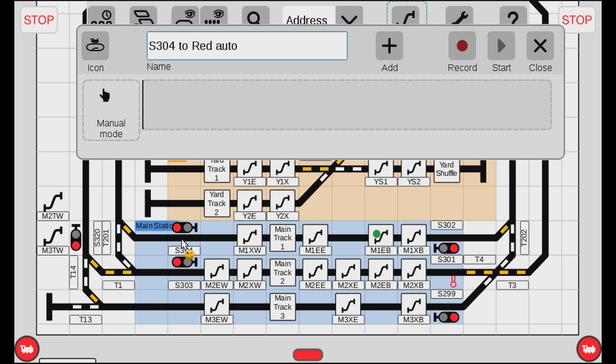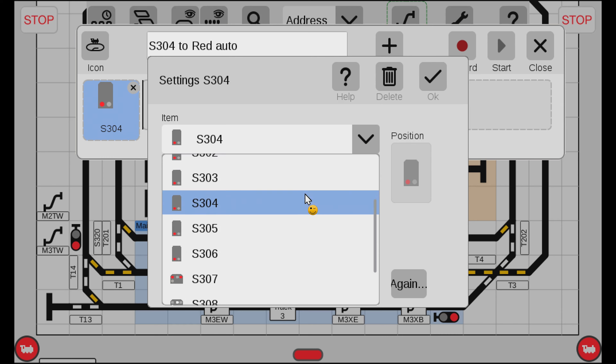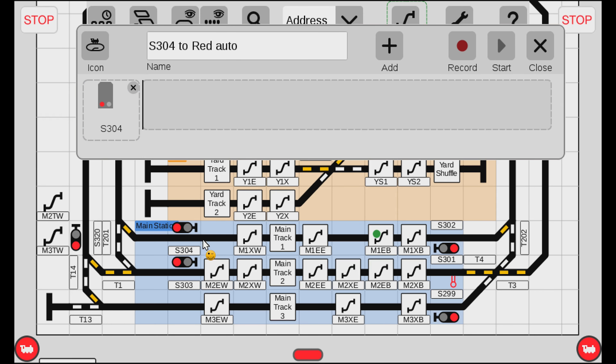What we want to do is make this event trigger when the signal turns green. I take my signal S304, turn it green, and then drag it up to where it says Manual Mode because it's the trigger. Watch out - it can accidentally change it to red. If it's red, you cannot change it back to green from there. So turn it green first and then drag it up. This means whenever signal S304 turns green, it will trigger this event.